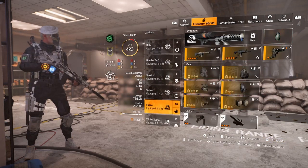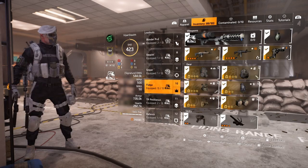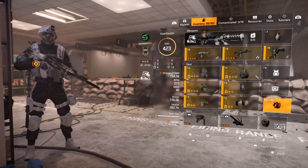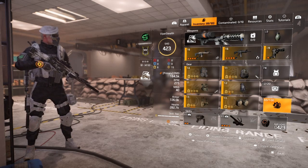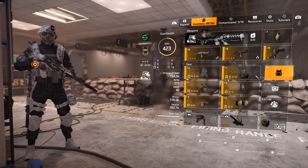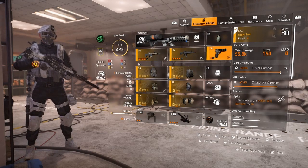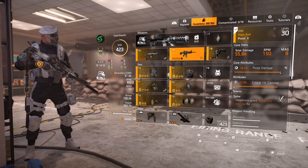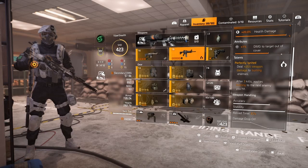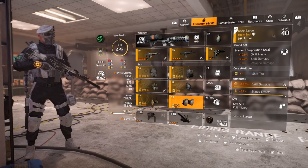Now I want to cover a build I use occasionally in PvP - I call it Fuego, which is Spanish for fire. It's my pyro build. It's not the strongest PvP build in the DZ or Conflict, but it's really fun, and if you want a pyro build this is probably the strongest version you can put together. The two main weapons are Perfect Perpetuation - headshots give 50% status effect damage - and Perfect Ignited.